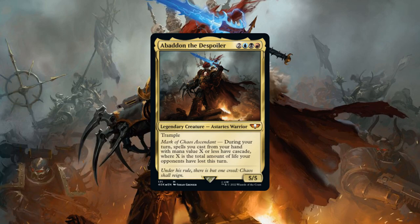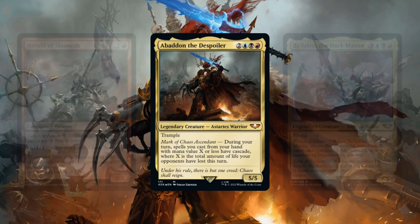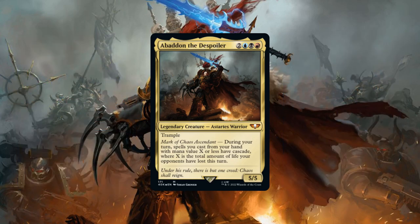Based on this ability, it becomes clear that Abaddon is a damage-focused commander, aiming to dish out as much damage as possible to allow our spells to cascade into other spells. Sadly, the base build doesn't exactly lend itself to this playstyle too well. True to form for a deck representing the forces of chaos, the base deck has a lot of different pieces that want to do a lot of different things, ranging from Demon Tribal to spell slinging and others still doing their own thing entirely.